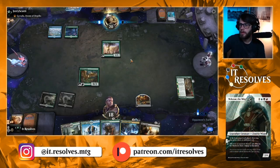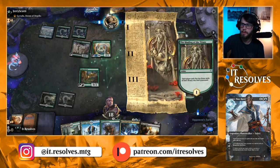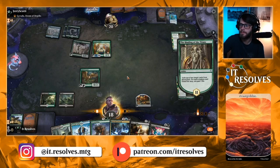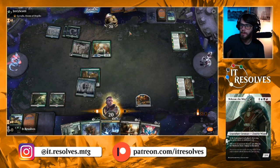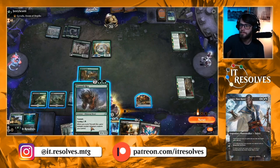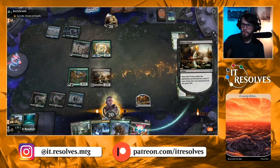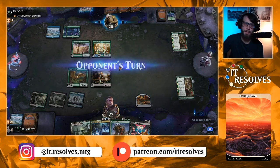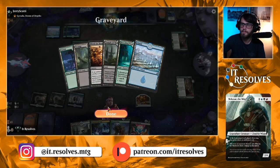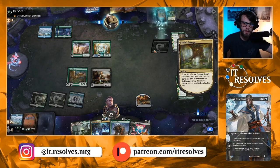They've got a Thassa. Against this Garuda deck, this deck feels quite bad — they've got a lot more ramp and better stuff, and they can steal our creatures, which is obviously terrible for us. We exile their stuff and we are a turn away, which is quite good, but they are going to get there first. We need some Death Touchers. Glad we didn't cycle that — that could have been a huge misplay with Binding of the Titans.